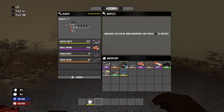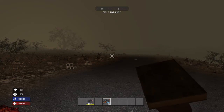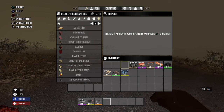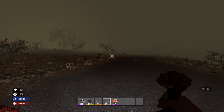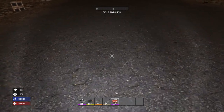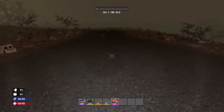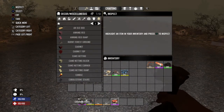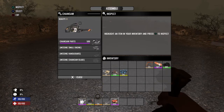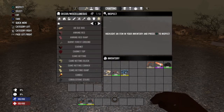Same thing with the chainsaw — you get the schematic, you learn it, you don't need the schematic anymore. You get all the parts for it. Here's all the parts for the chainsaw: you just need the chainsaw parts, the chainsaw blade, the handlebars, and the small engine. You're going to press triangle on one of the parts, then press assemble, go to all the parts, put the parts on, and there you go.